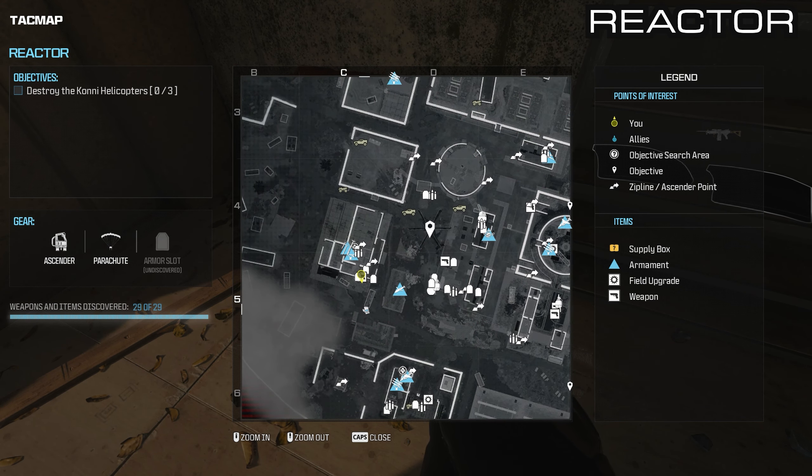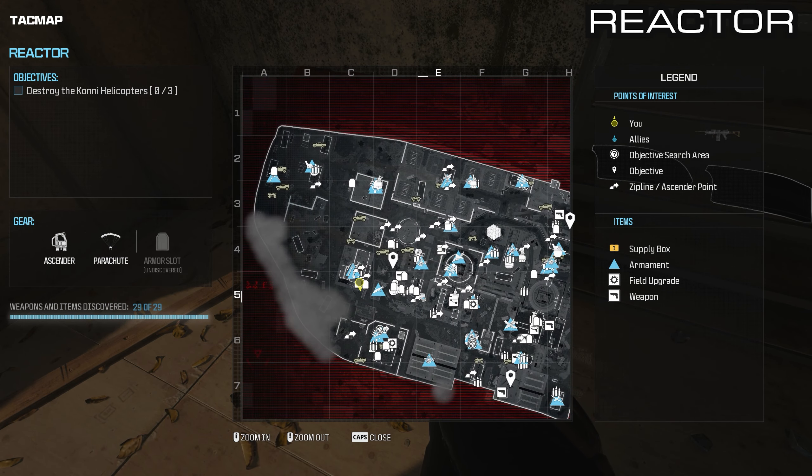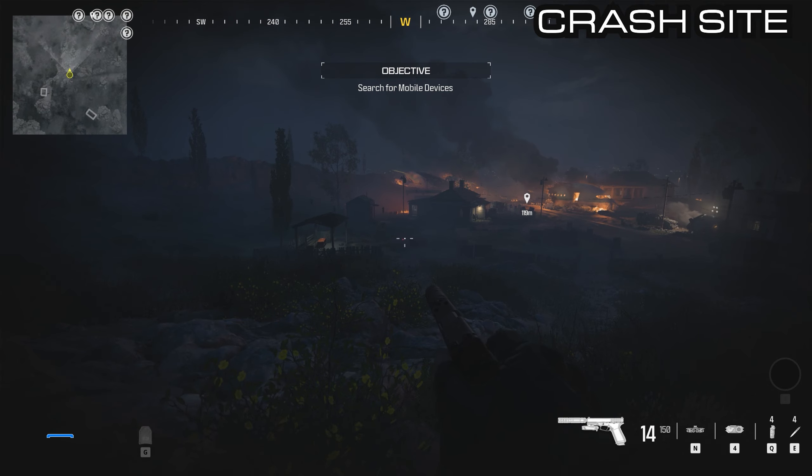That is 29 out of 29 and we can move on to the next mission. Moving on to the next open combat mission — this is Crash Site. There's not as many on this one so we can get this done quite quickly, all in one loop.